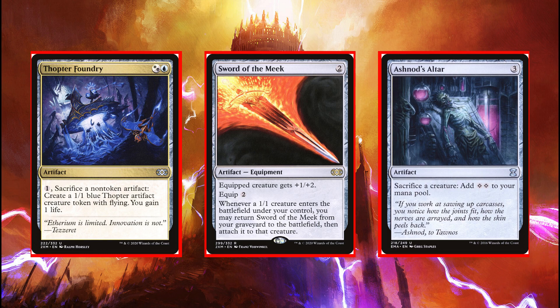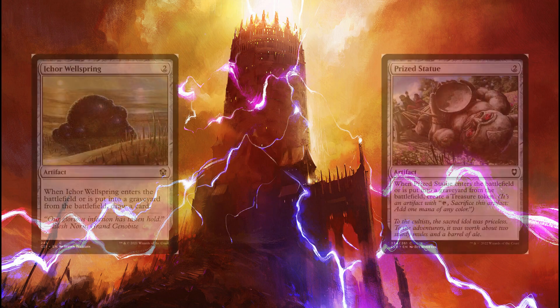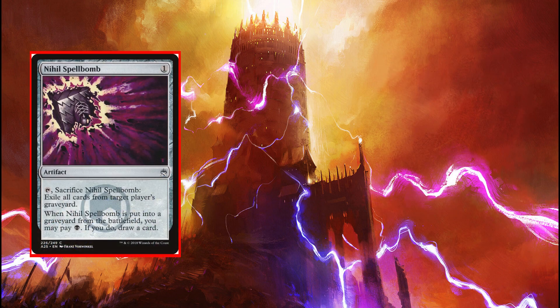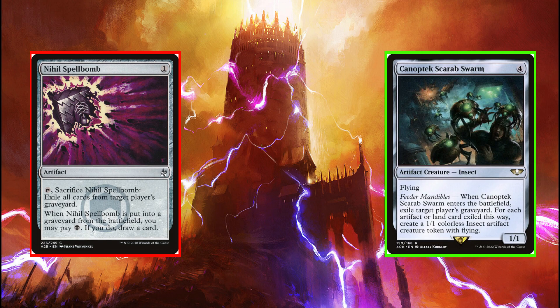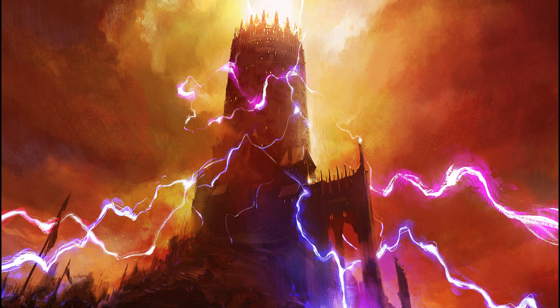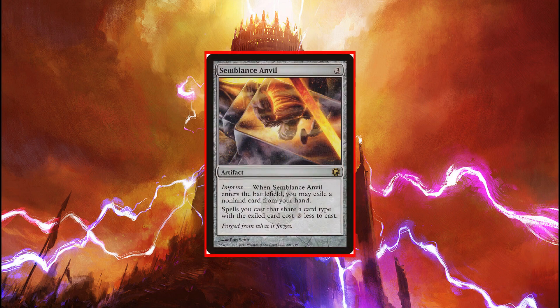We're running Ichor Wellspring, and we should also be playing Prized Statue. And as much as I love Nihil Spellbomb, I think Canoptek Scarab Swarm would be a better piece of graveyard hate for us, since it can provide more artifacts and it gets flickered by all of our blink spells. Lastly, a card I want to make sure we avoid is Semblance Anvil. Yes, it's an artifact that could easily make all of our artifacts and creatures two cheaper to play, but it also eats another card to do this. And one thing you learn very quickly piloting this deck is that it burns through cards very quickly — we need the cards more than the cost reduction. Throw this in the scrap pile.